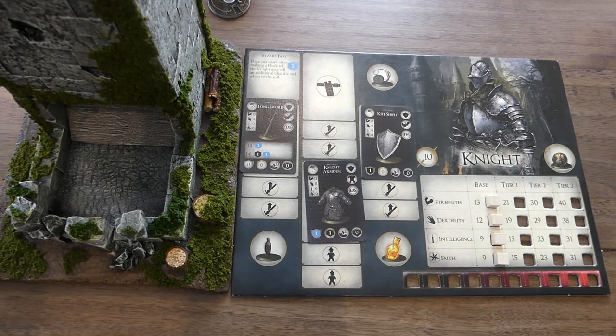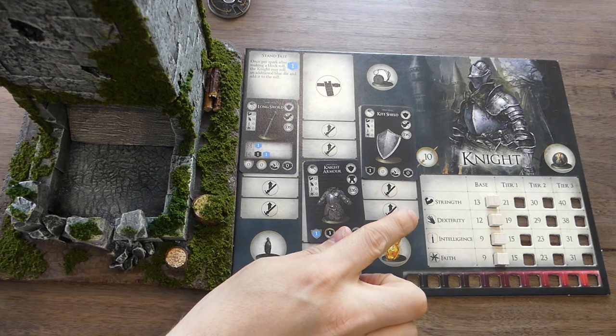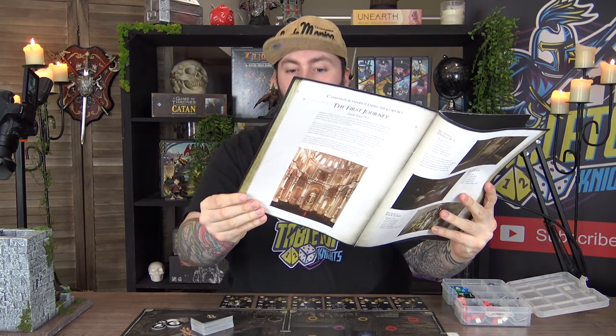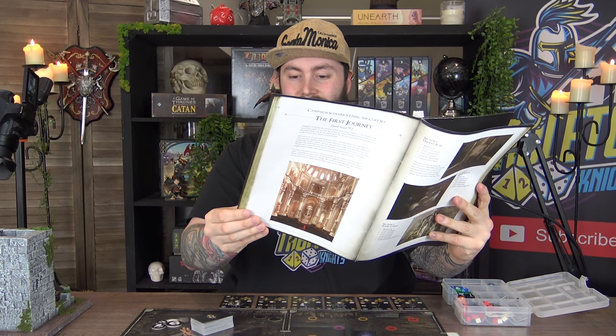I'm playing as the knight, which means you get five sparks and 16 souls to begin with. In the campaign there are a few different rules — leveling up costs more than normal. It costs four souls to go from base to tier one, eight souls from tier one to tier two, 16 from tier two to tier three, and for 20 souls you can go to a tier four, which isn't on this board — that's some extra content.